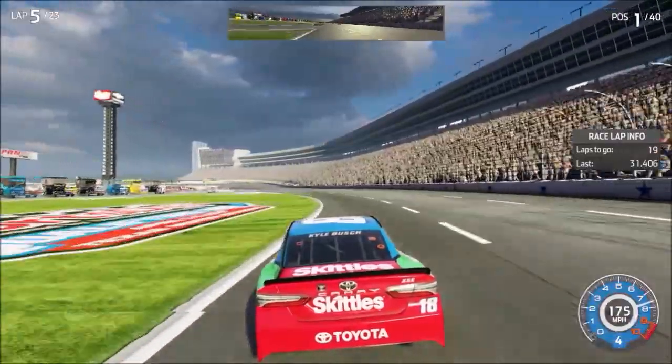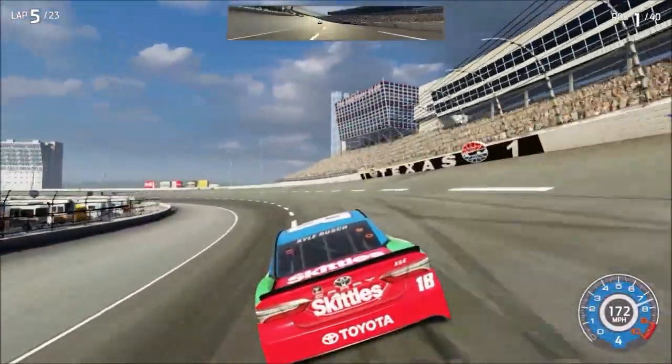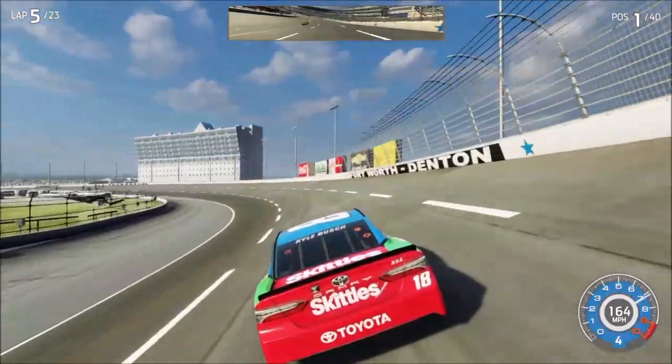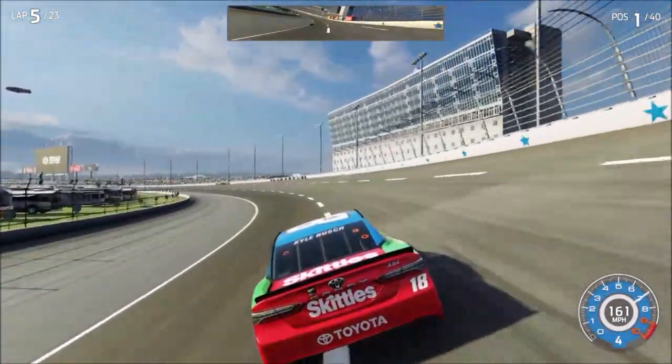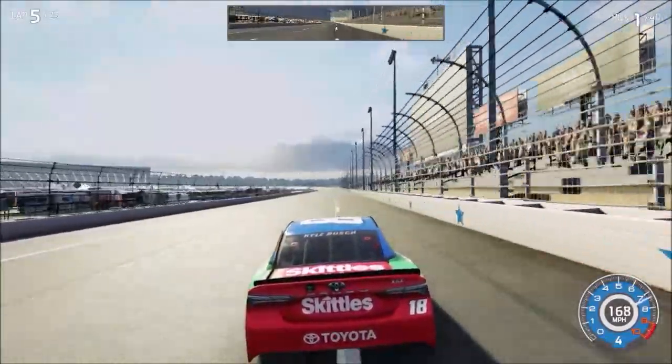Keep hitting your marks. You'll keep getting better. Okay! Let's give it all we've got! Move the left analog stick left or right and press the X button to jump from rail to rail.